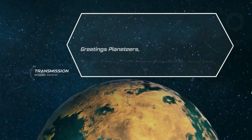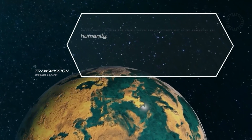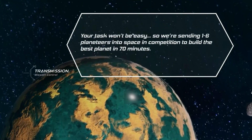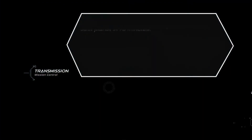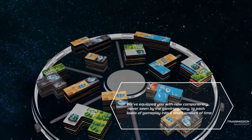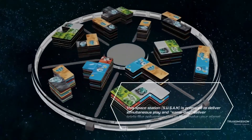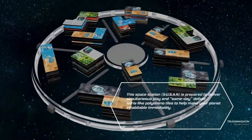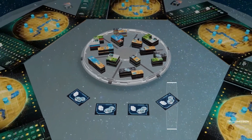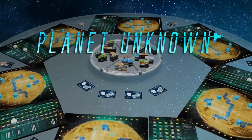Earth's resources have been exhausted. The call to action has been raised — it's time to reach into the stars for the future of humanity. It's not going to be easy, but we're sending elite corporations into space to build the best planet man could find. You'll be equipped with never-seen-before components packing loads of gameplay. The newly built space station Susan will deliver everything you need to build a habitable planet. Welcome to Planet Unknown.